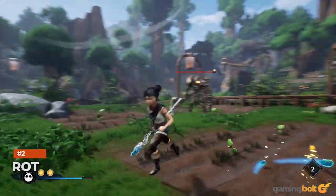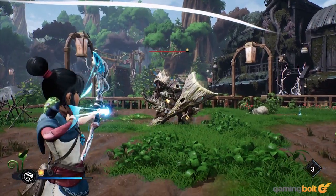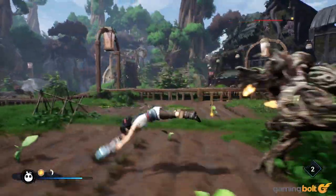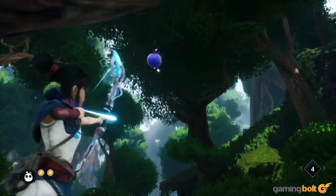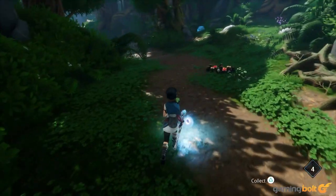Rot. The Rot are a crucial pillar of Kena: Bridge of Spirits in more ways than one, so of course, adding more of these to your growing army is an important part of the gameplay loop. While some are regularly given to you as you progress through the story, quite a few of them are hidden in the environments waiting to be found, which is yet another reason you should explore.